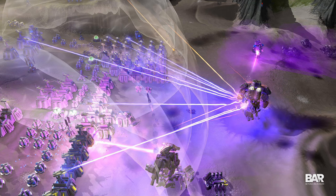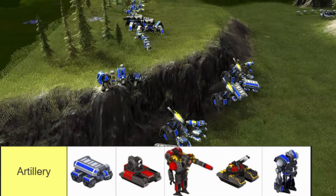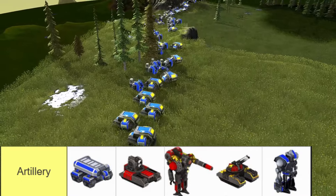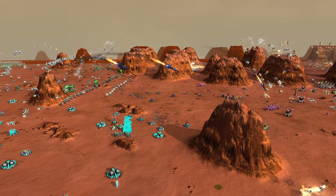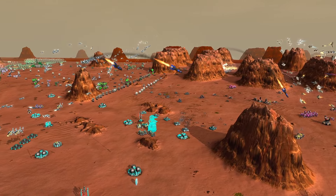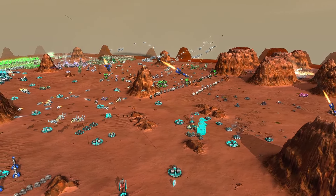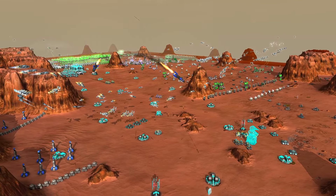There are loads of different artillery units that you can use — this just being some of them. Each one has slightly different variations, but all of them work similarly. Some have a long-range missile attack that takes a few seconds to hit the ground. Others, like the Sharpshooter, have an almost instant attack that strikes the enemy with a devastating blow, and can shred through massive amounts of heavy assault units with ease.